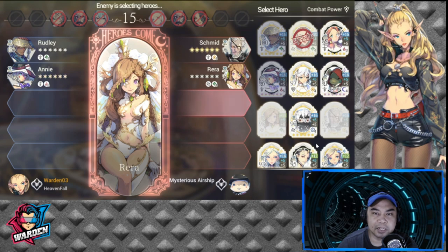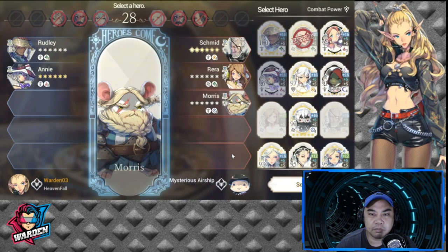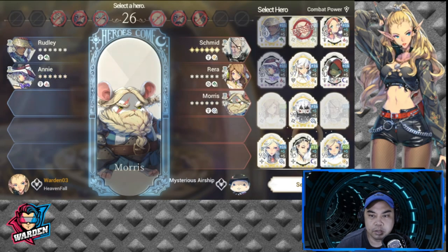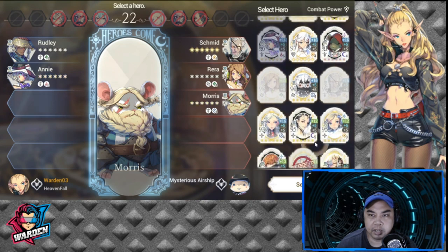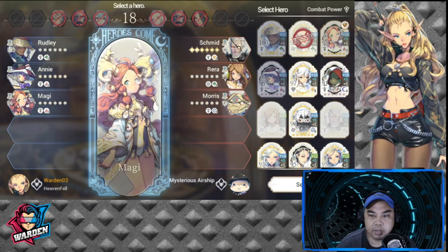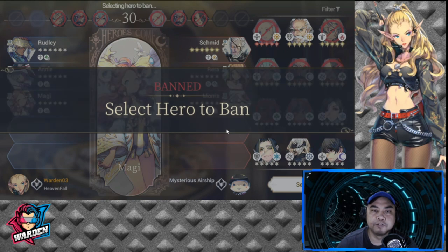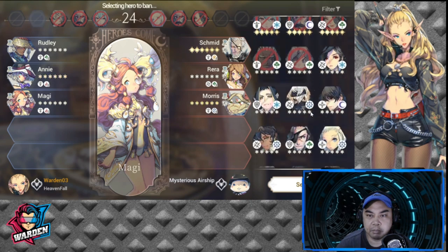We'll see what happens. My opponent is picking a mixed team. Getting Maggie for First Guardian. For the bans on this team, I'd ban Ramji again.